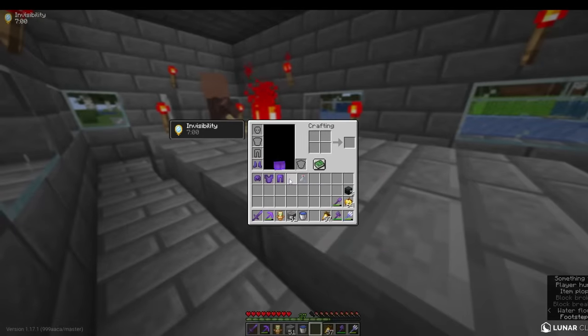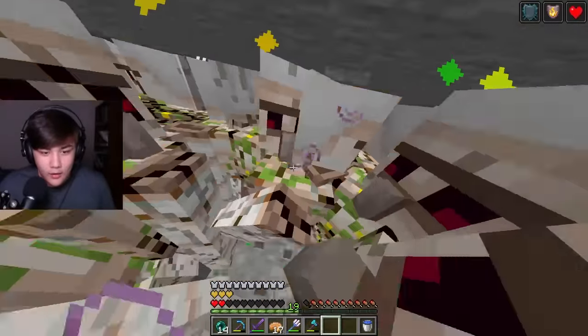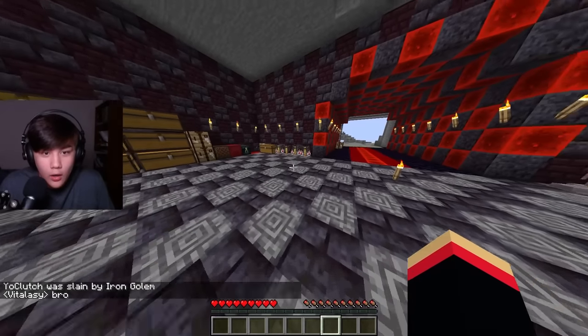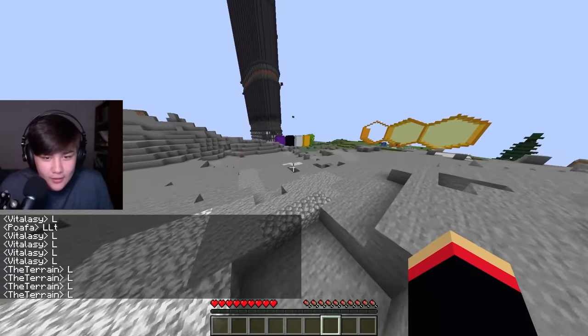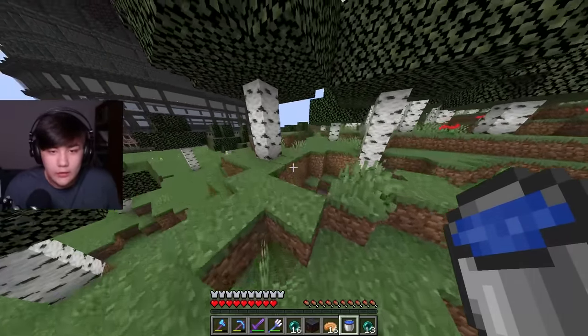Clutch panicked as he fell into the pit and got swarmed by the iron golems, getting crammed and taking massive damage. I celebrated as the plan actually worked — I made him lose a heart as well.